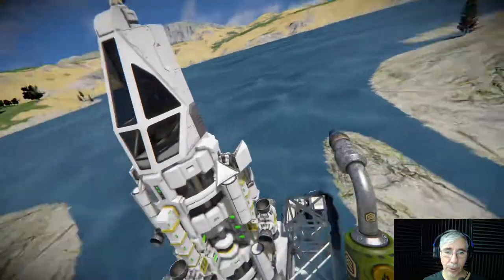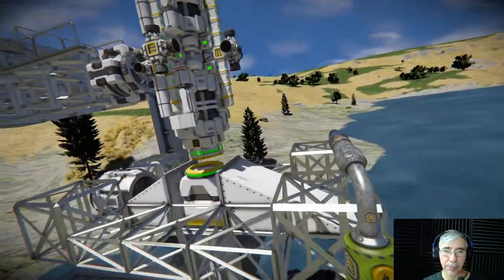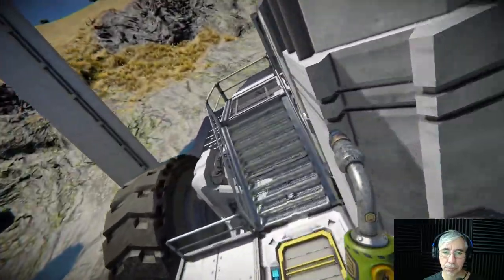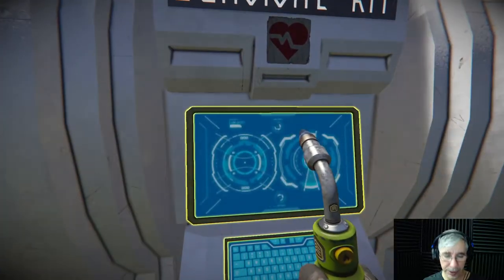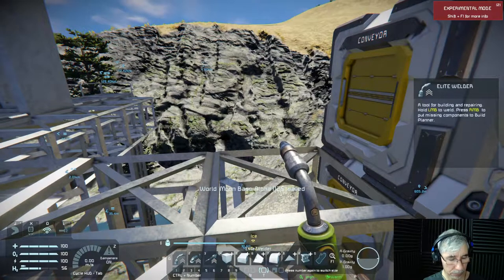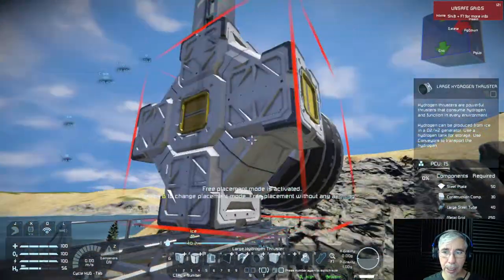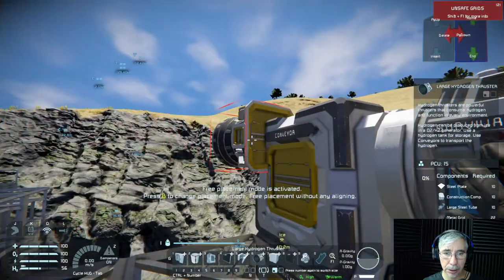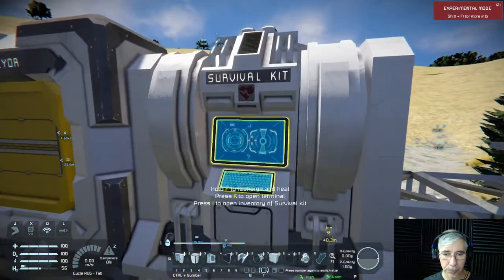The next thing we have to do is build the main thruster. We need to build the large hydrogen thruster — this is what is currently missing. This would be the large hydrogen thruster for the small grid. It requires 22 metal grids, so that's what I'm missing right now.